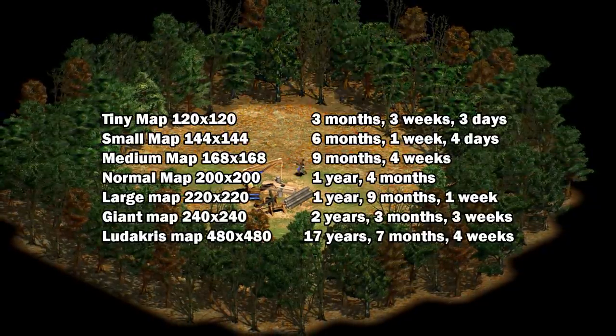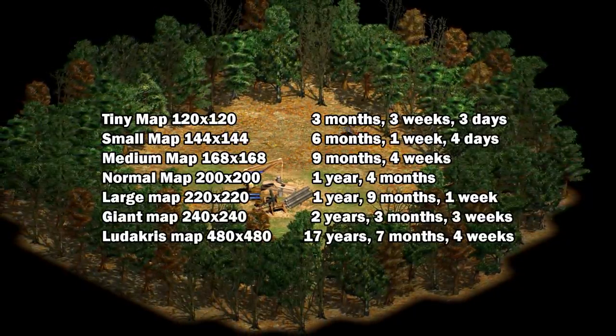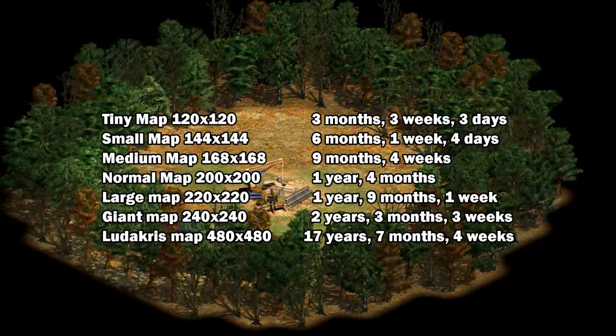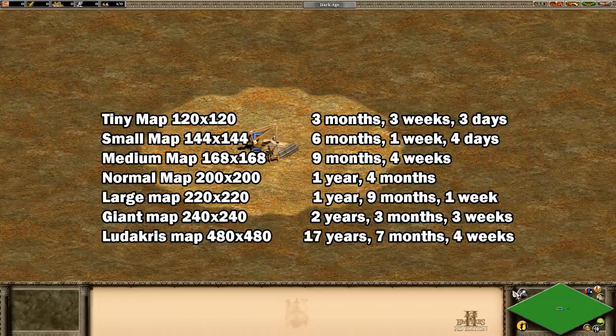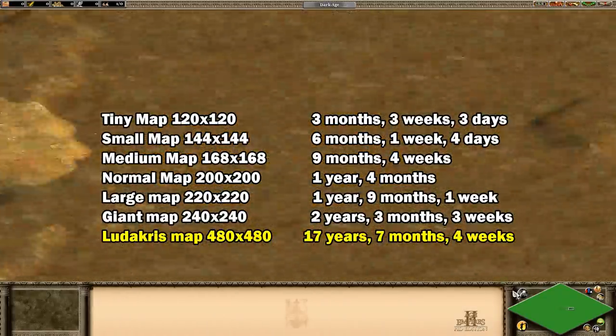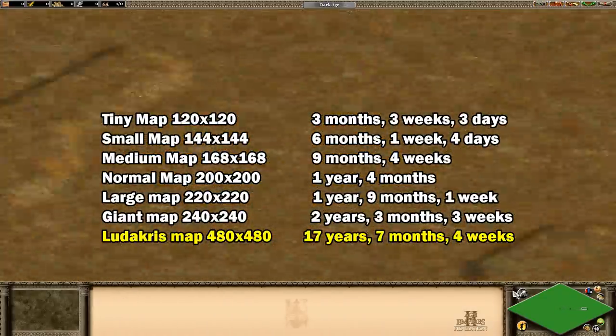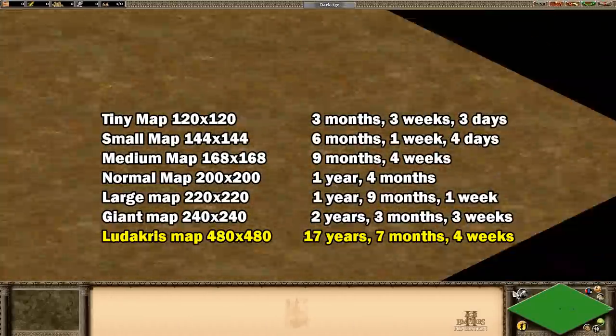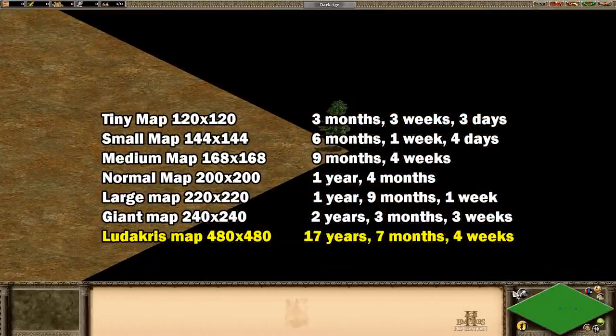Just for curiosity's sake, here are the results for some other map sizes as well — they can range from just under 4 months to over 17 real-life years. Just looking at the ludicrous size map on its own, a tree in the corner as far away from the lumber camp as possible takes an hour and 14 minutes of real time to cut, and that's just one tree out of over 230,000.